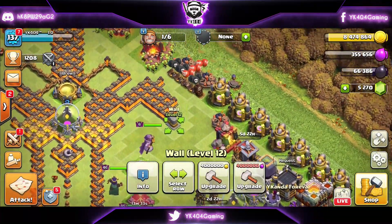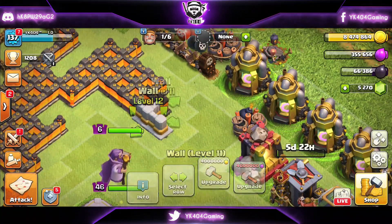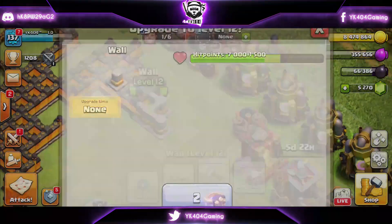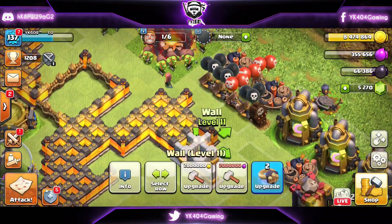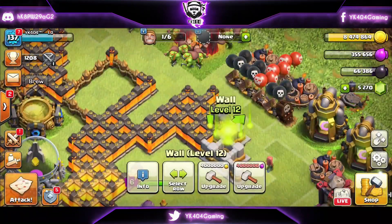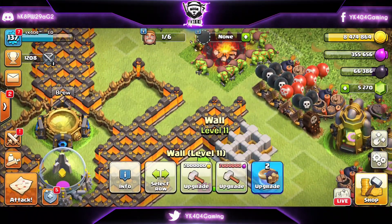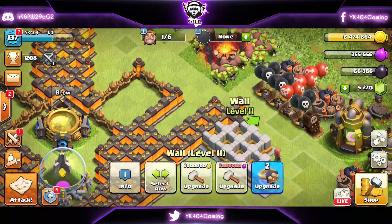You don't want to randomly upgrade troops. You want to plan and upgrade one single army at a time. For example, we did dragons, lightning, earthquake, balloons, freeze, and baby dragon — that completed the whole dragon army. Imagine if you did dragon, then miner, then lava hound — it would mean nothing. So stick to one army at a time, max the whole thing, and then focus on the other armies you have in mind.